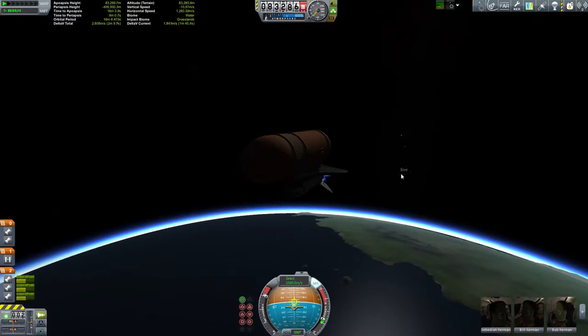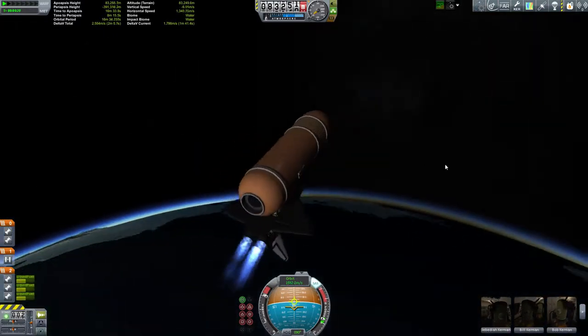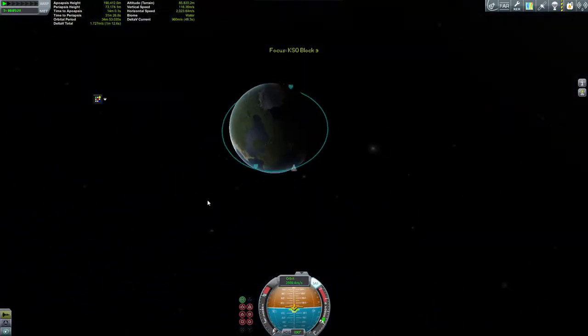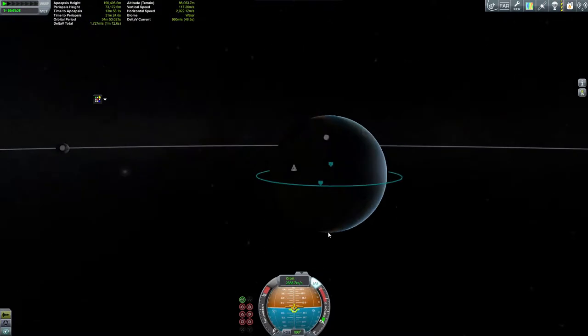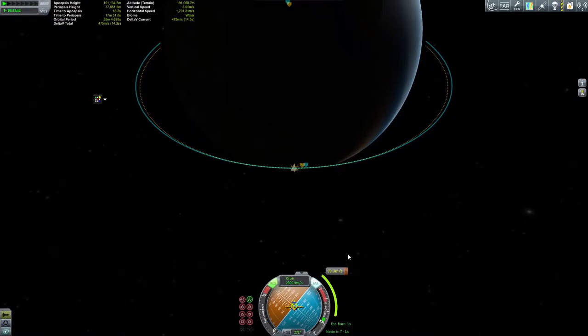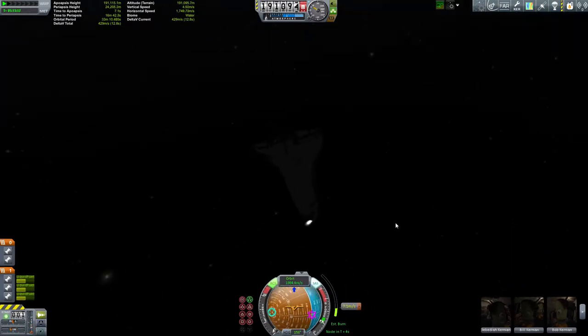Plus, it just looks really cool. It's hard to get the look of a space shuttle similar to NASA's space shuttle, so it's always fun when you can get that look really hammered down. As you see, I'm slipping into orbit — just making some edits here to get you through the process of me actually attempting to land it.